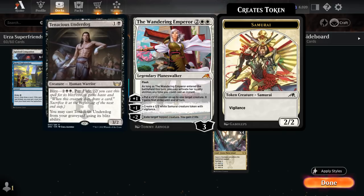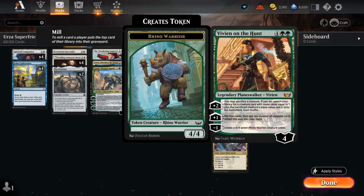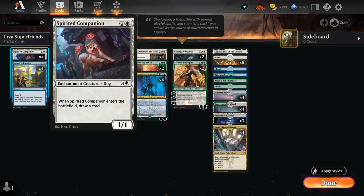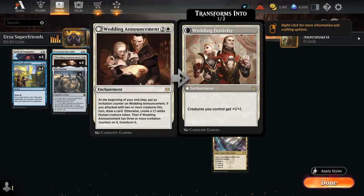We have four copies of Wandering Emperor for great interaction — exiling opposing Tenacious Underdogs with the minus-2 and making Samurai tokens with vigilance. Two copies of Ren and Seven make giant Treefolk tokens with minus-3, and the plus-1 finds additional lands. Two copies of Vivian on the Hunt make 4/4 Rhino Warrior tokens with minus-1, and the plus-2 can sacrifice a creature to find one with mana value equal to that creature plus one.